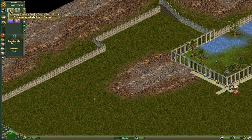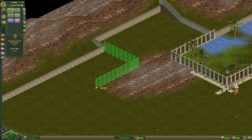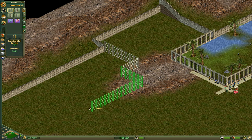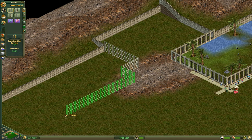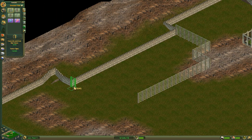Since we have this reinforced concrete and iron bar exhibit fence available now, let's use that. It says it's extremely strong and useful for containing very large and strong animals. We will use that little corner there so we don't want to block it completely off. We'll come out a little bit with our exhibit — we'll need quite some room for that Plateosaurus. They are quite large.